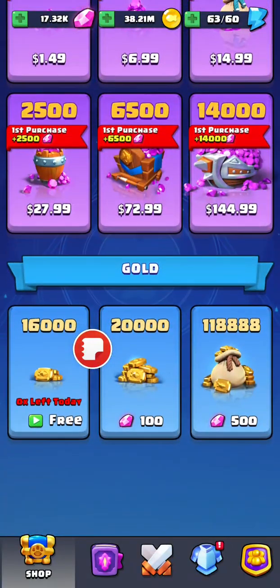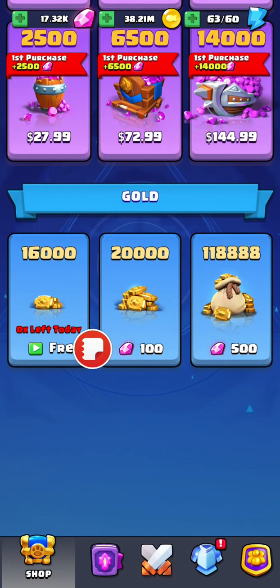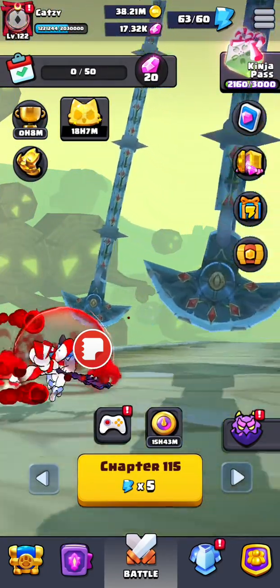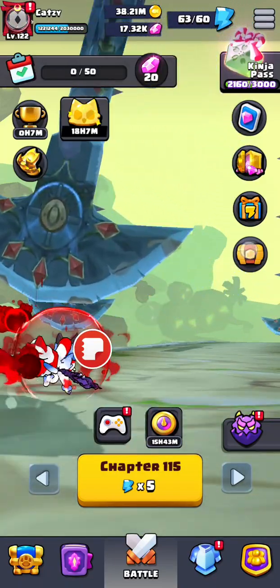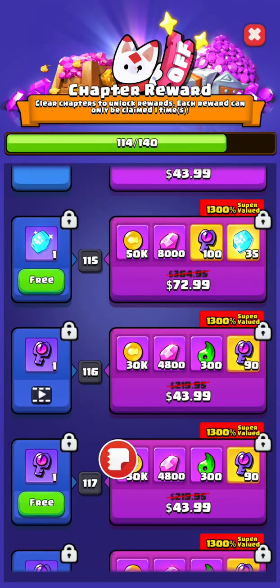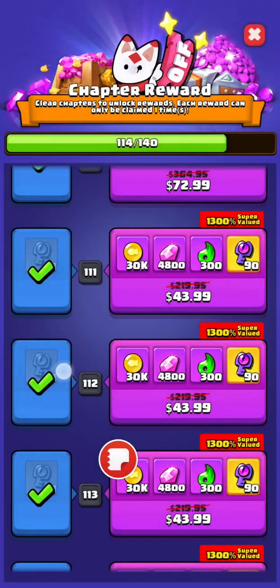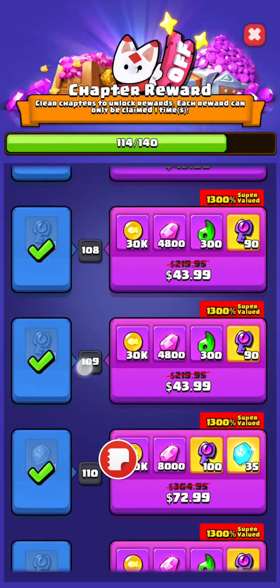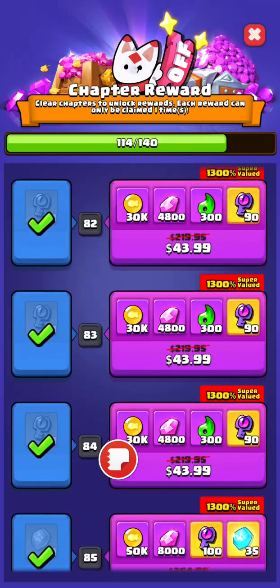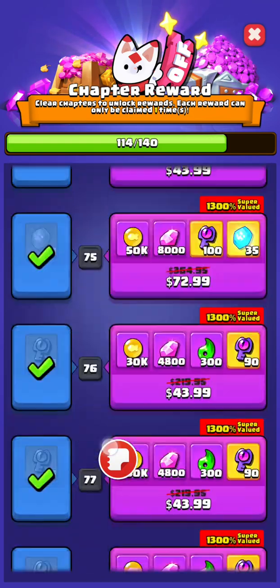You want to buy one gem? A hundred dollars. Other ways to get gems. You go here — you get gems here. Obsidian skills. No, you don't get gems here. I mean, you could buy it from here. I wouldn't recommend it.